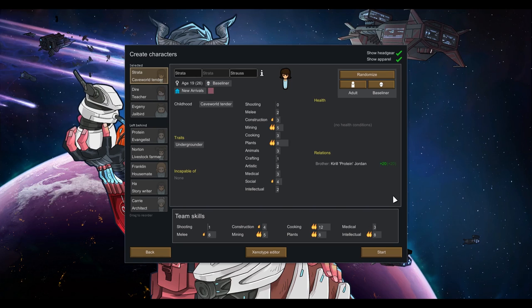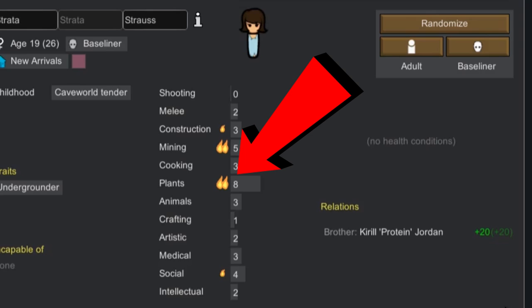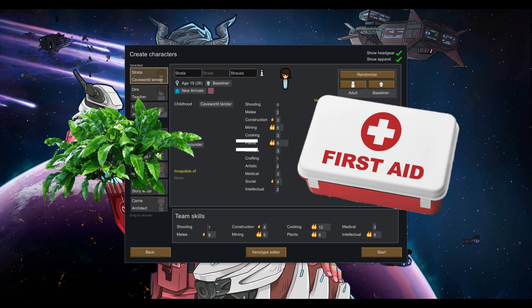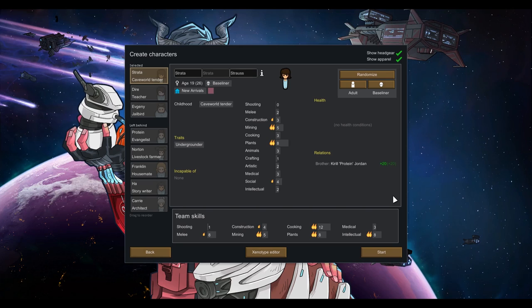Next, try to find a colonist with a plant skill of at least eight or higher. That will allow you to grow your own heelroot. Heelroot becomes herbal medicine. Herbal medicine is the first medicine you'll be able to create by yourself. You can go out and harvest wild heelroot on the map, but it's going to be a lot easier if you can do it at your own base.